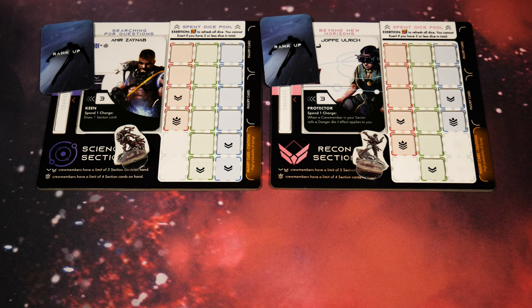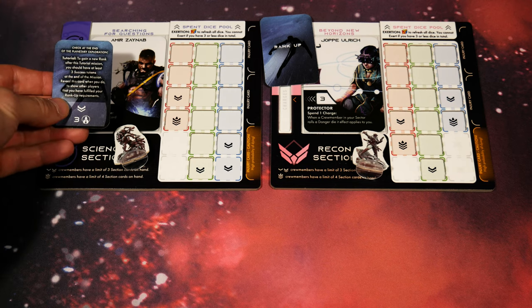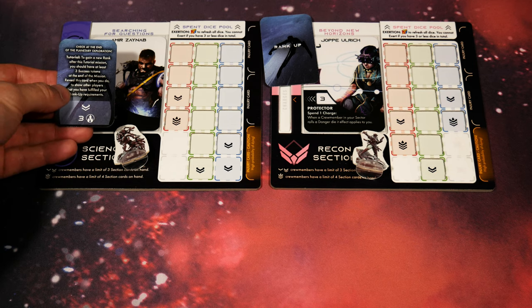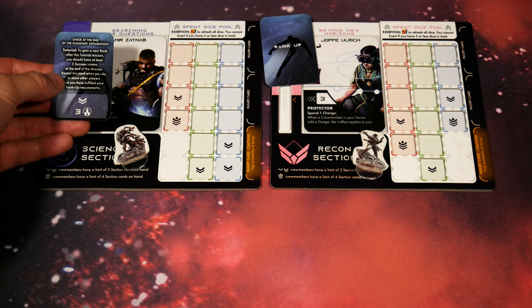If we were controlling four characters we'd be placing one rank up card on each, but as we only have two I'll just be placing one under each at random. Each player would secretly familiarize themselves with their rank up cards and once they understand them, place them face down next to their character board. When playing solo controlling two characters going down to the planetary exploration phase, I've got these two rank up cards and it's okay for me to look at both of them.